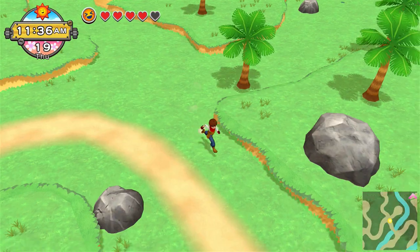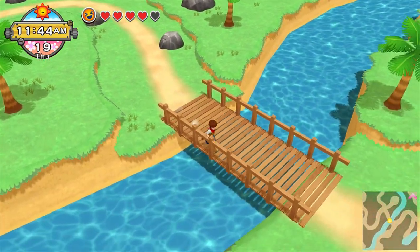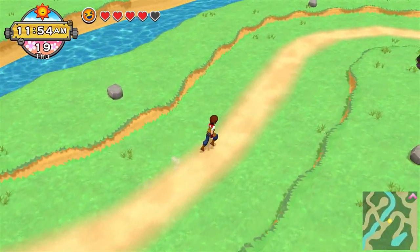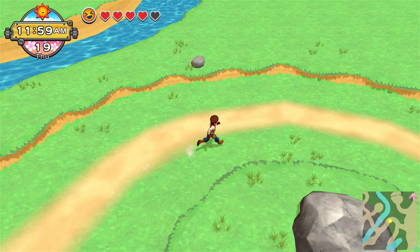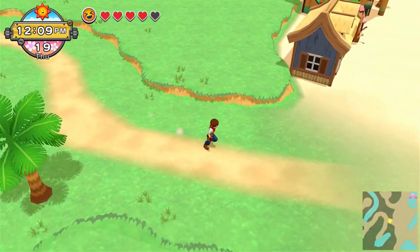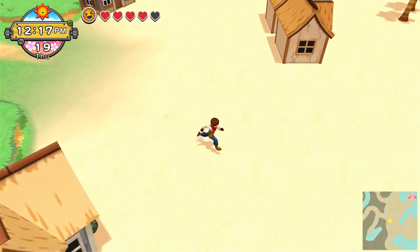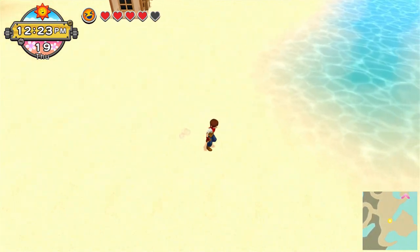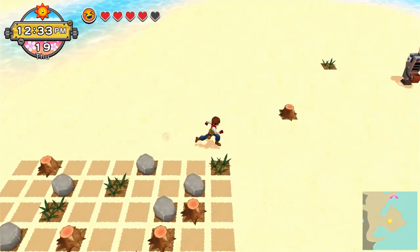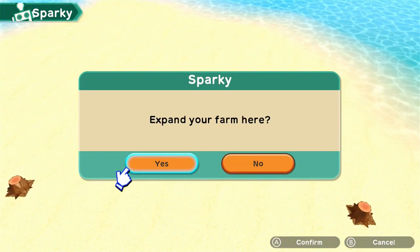I'm actually running out of space. So I'm going to put my farm over here in the beach area — I think that's the best idea, to be honest. Just because it's really close by to a lot of the stuff I need to be doing right now, even though it is going to be a long way back to get to the other side. We have this over here — we're going to put you right here. Expand your farm here? Yes.